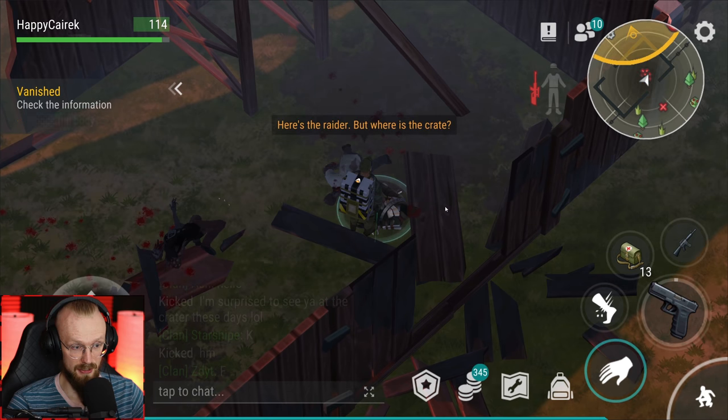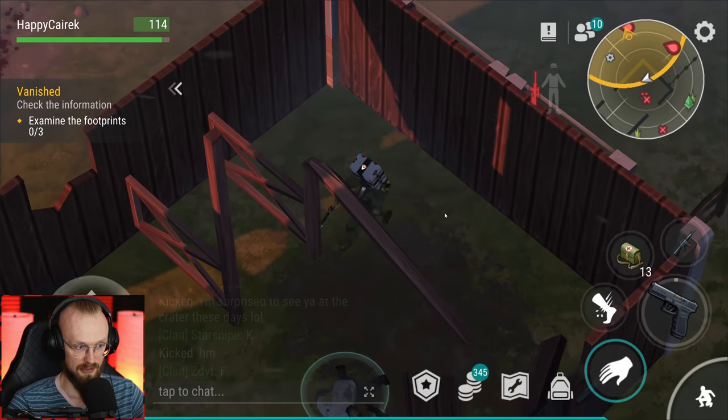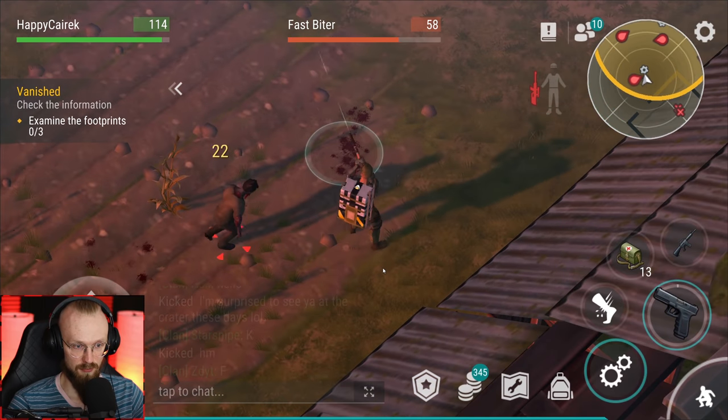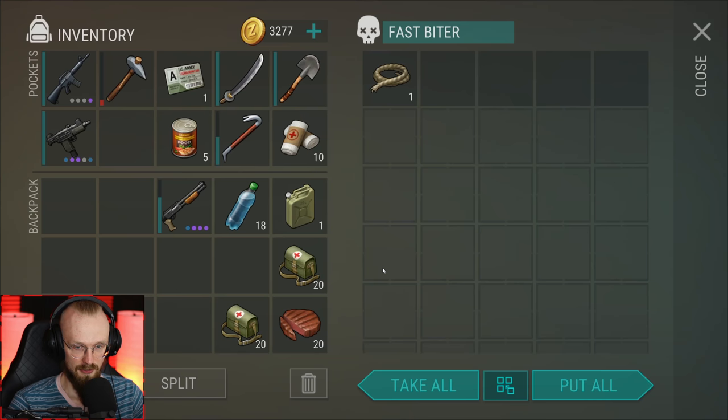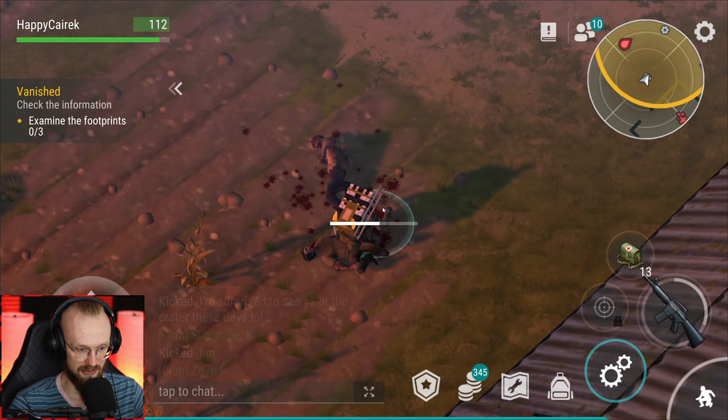There is a dead guy - the dude is dead. Check the body. There's the raider, but where's the crate? This is still the bad guy, not the good guy. We still have to find the crate. 'Hello, examine the footprints.' The more footprints are over here. Let's check this - we have to get the rope, deal with another guy, and now we can check the footprints. The scene has been examined.